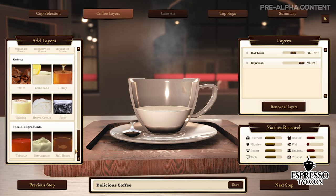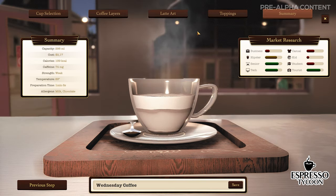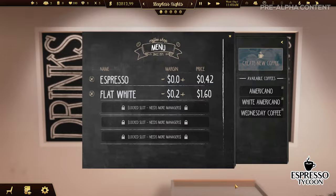In the summary panel, you can check the allergens, calories, and lots of nutritional information about your recipe and, of course, how different social groups are going to react to your creation.